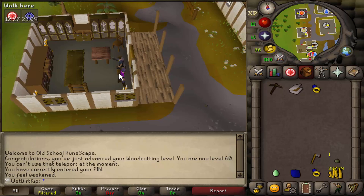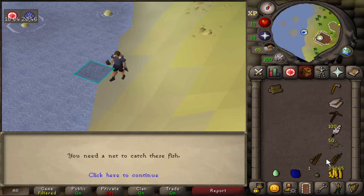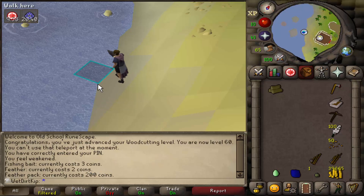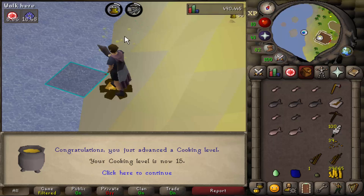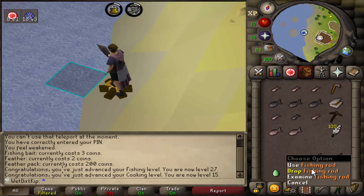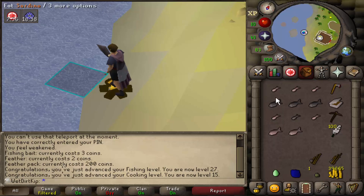Going to the fishing shop to buy the supplies we need. I'm also gonna sell off these sapphire rings since we're here. I got the fly fishing rod for the trout but also a regular fishing rod so we can catch some sardines and herring to train Cooking up. Okay, 15 Cooking is all we need — I don't know why I bought so much fishing bait. We're done with that, now we can move on to fly fishing and get that trout.